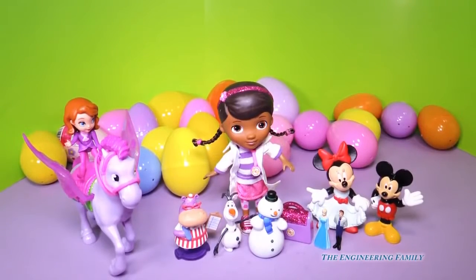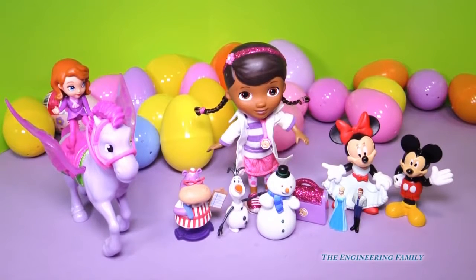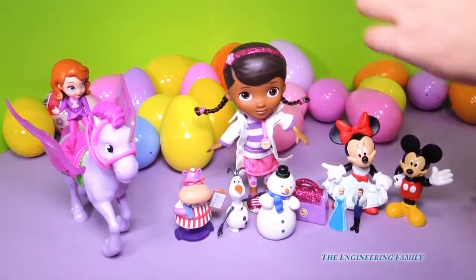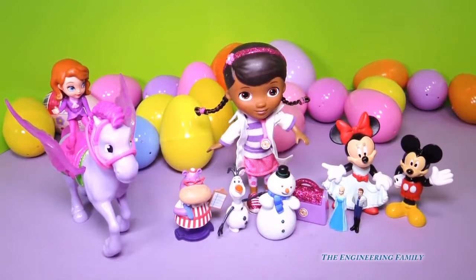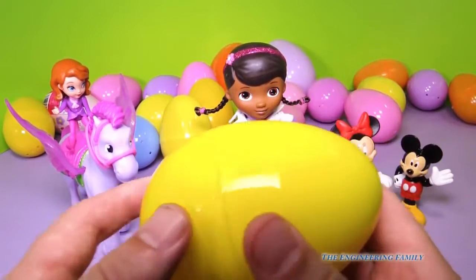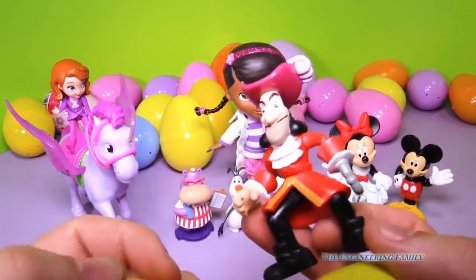Hey Hallie, go stand next to Olaf. I think we need to pick something that's yellow. Pick an egg that's yellow. A yellow egg. Oh, you're picking a ginormous one. I think like there's nothing in it. Nothing in it. I think there's something. Oh, it's a bad guy. It's Captain Hook!